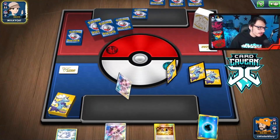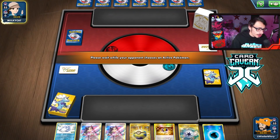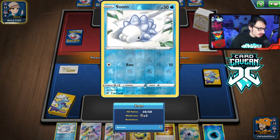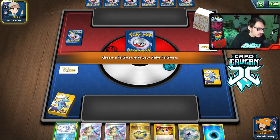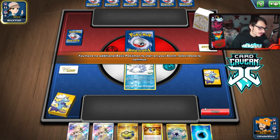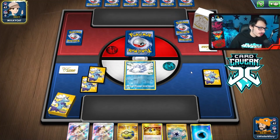Looks like we're going to go second, playing against potentially an Arceus deck. We open up with a good hand. Would have been such a good hand going first though. We can go Snom, Quick Ball for Gyarados, Capture Energy, get a B-Doof or something. We're playing against Arceus Duraludon. Going second against Arceus is not fun.